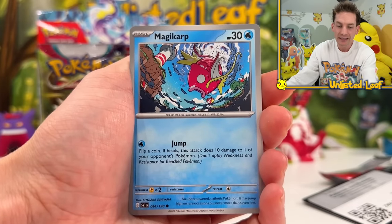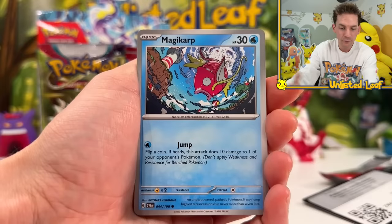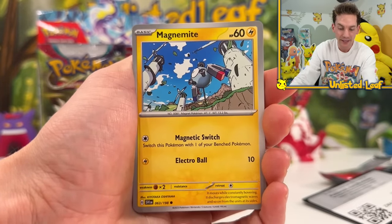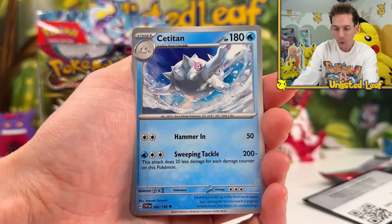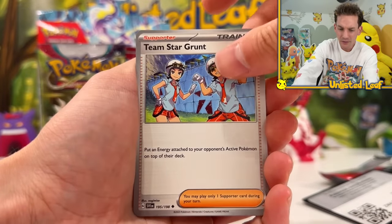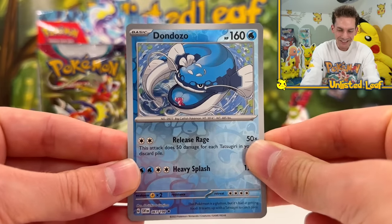I'm so excited to finally collect Scarlet and Violet in English. Look at the gray borders - if we get 5,000 thumbs up I'm going to try and complete the entire thing. This is going to start my binder. Magnemite - that artwork looks awesome! Got a few Pokemon tools, trainer cards, then Team Star Grant, Dondozo - this is such a good looking Pokemon card.